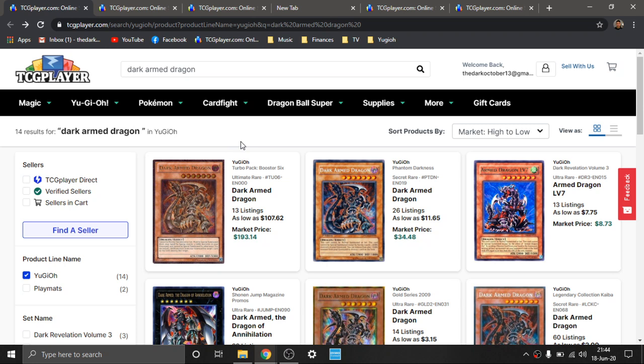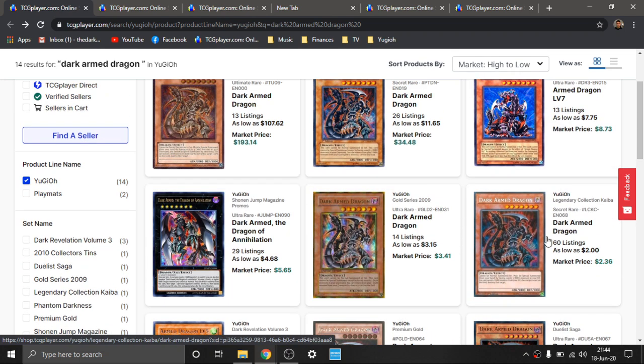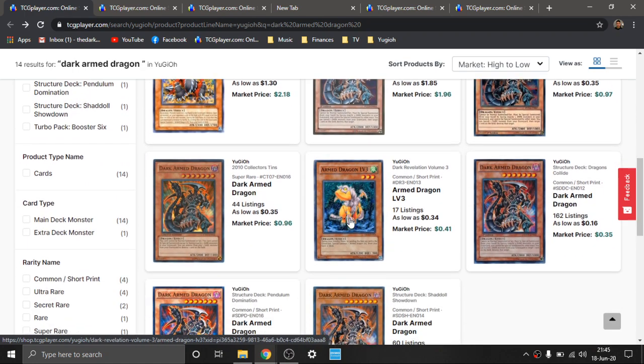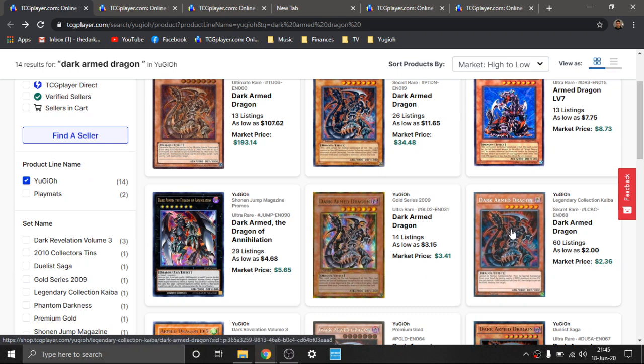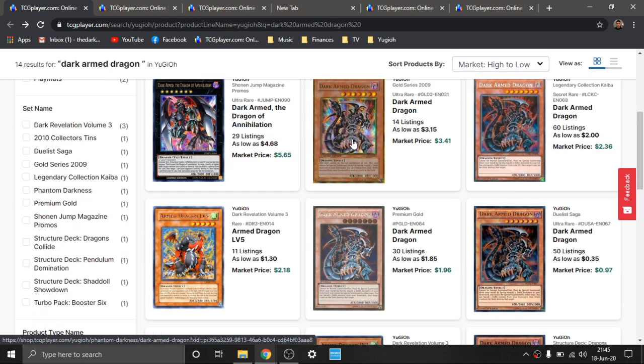Dark Armed Dragon — really awesome beast card. You have the OG Phantom Darkness First Edition holding a great price point, with nice healthy alternatives. Again, it's going to be the Legendary Collection Secret Rares from Legendary Collection Kaiba, which I talked about briefly. I really liked the 2009 Gold Series as well. And the Ultimate Rare, of course, is great money. But the ideal one would be the Legendary Collection Kaiba one. You have these other three versions which are really great too. I didn't know about this one — I wanted to click on it and see if it was good, but it has a trash effect. I was kind of disappointed in that. But Dark Armed Dragon overall is a cool card.